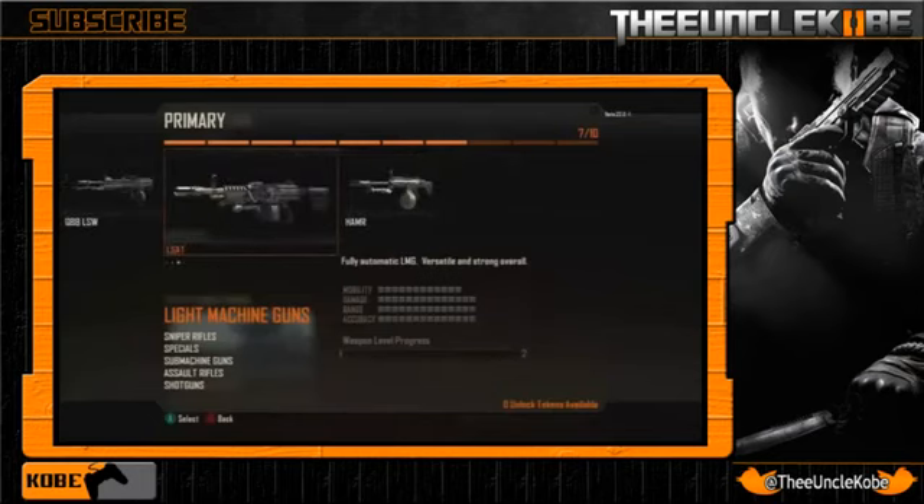Next we have the LMG that I think might be better than all the rest, and that's the LSAT, whose description is 'versatile and strong overall.' I like that word versatile because I like my LMGs as close to resembling an assault rifle as possible — at that point it's just a freakishly strong assault rifle. This weapon has pretty good stats with 14s across damage, range, and accuracy, which is slightly lower than the MK-48, but I'd give up a point here and there for a more well-balanced weapon.